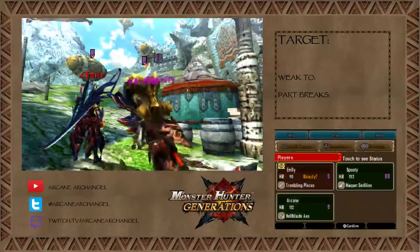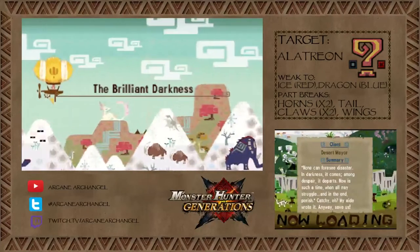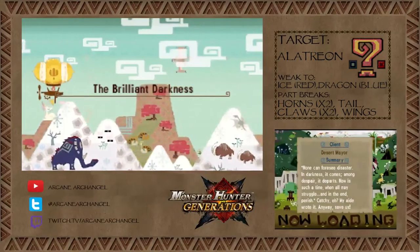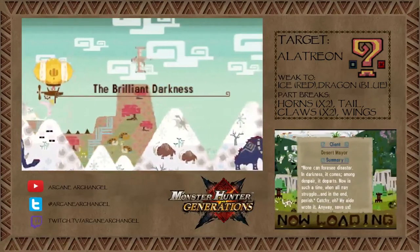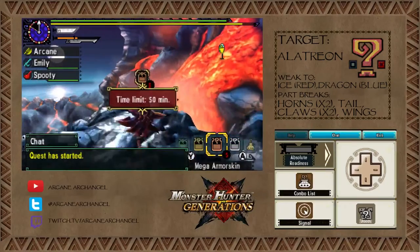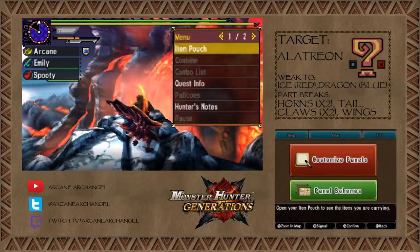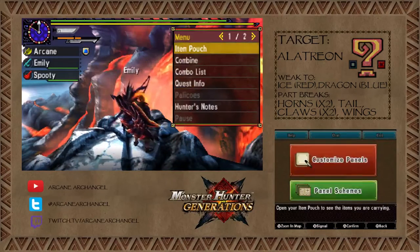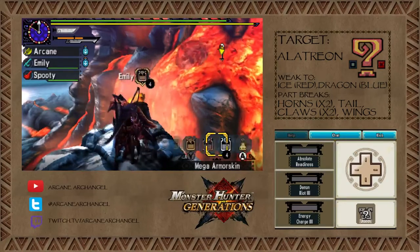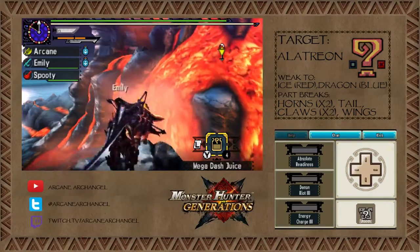I am using Striker Switch Axe today instead of Adept Hammer, which I believe I was using last time. I'm doing Aerial Longsword, but as you can see, I got better armor — Hellblade armor, maxed out. It's a wonderful, wonderful monster. We fought more Hellblades than I care to share. Too many. I need to change my panels real fast because I am Striker now. I'm using Energy Charge, Demon Riot 2, and Absolute Readiness, which is Absolute Evade that sharpens your weapon and leaves it drawn instead of sheathing it.